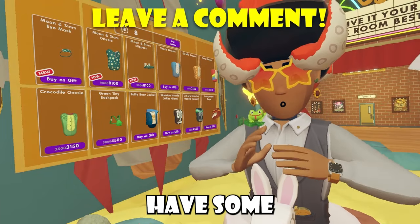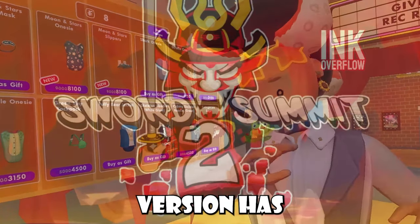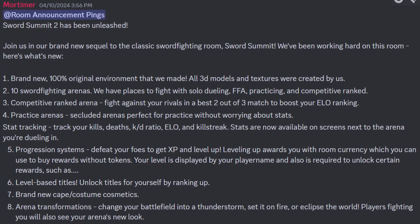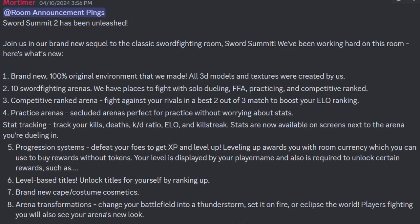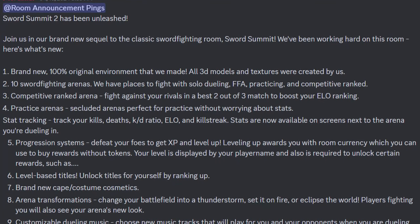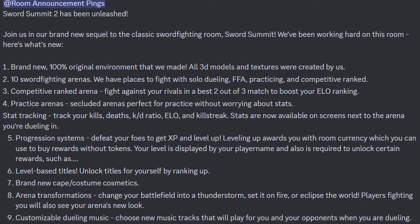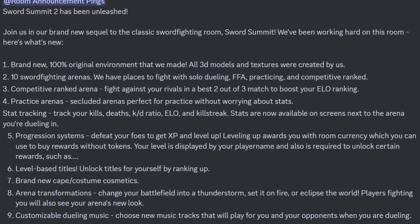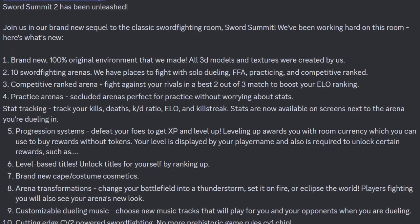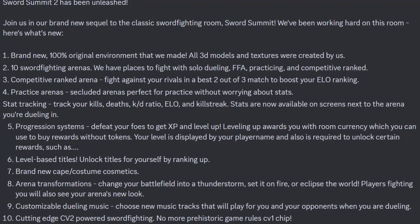I actually have some Rec Room game news to talk about. If you guys aren't already aware and haven't heard of Sword Summit, a second version has been released! Sword Summit 2 has been unleashed inside an announcement from Ink Overflow. It's a brand new sequel to the classic sword fighting room. Here's what's new: a brand new 100% original environment that they made, all 3D models and textures created by them, 10 sword fighting arenas with places to fight including solo dueling, FFA, practicing, and competitive ranked. In the competitive ranked arena, you can fight your rivals in a best 2 out of 3 match to boost your ELO ranking. There are also practice arenas — secluded arenas perfect for practice without worrying about stats.